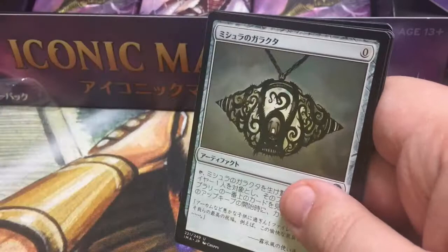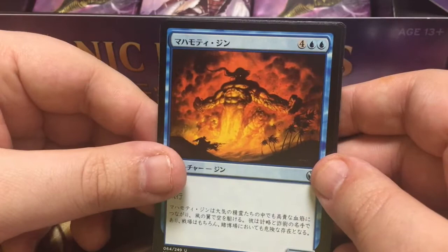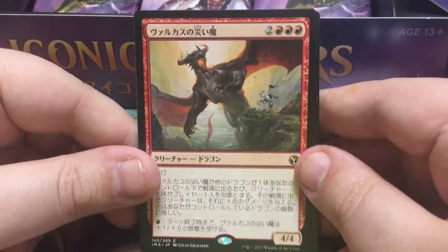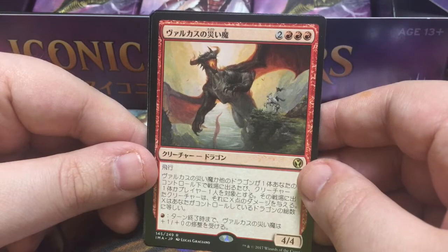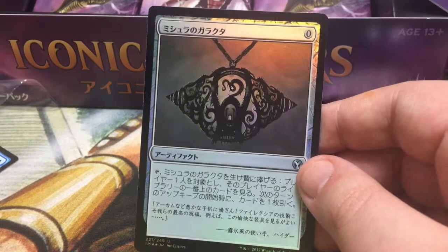And that Hoarding Dragon, and fat Moltenjaw with the badass art. And this guy — when he hits the table, if I recall, he does one damage to another creature for each Dragon you control, and he gets fire breathing. And oh — oh — that's a nice foil. That's pretty shiny. Mishra's Bauble foil — pretty sweet. That may be the money card of the box. Wow, foil Bauble — that's a sweet little toy.